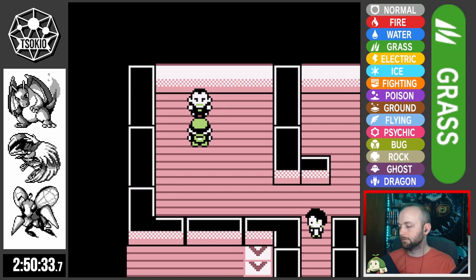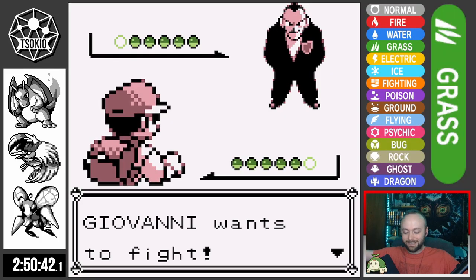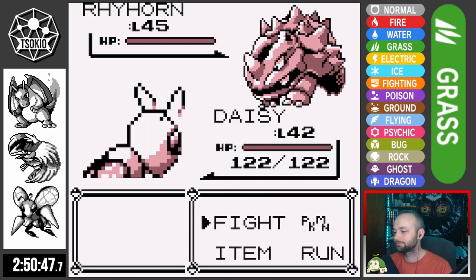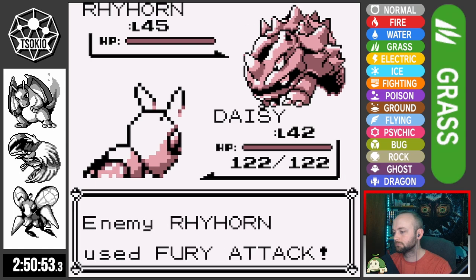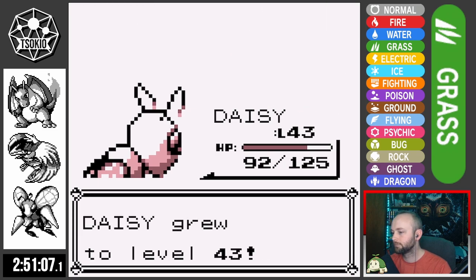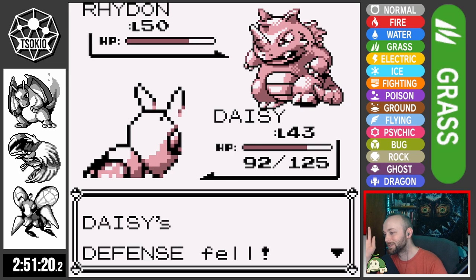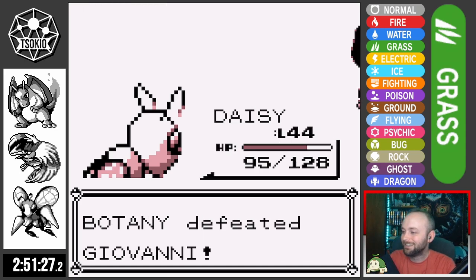Now with actually all the trainers defeated in Viridian Gym, it's time to take on Giovanni. He sends out Rhyhorn and I send out Daisy — surely Daisy strats will work this time. I set up a Swords Dance, Fury Attack misses, another Swords Dance, Tail Whip just boosts my stats more. Third Swords Dance, Giovanni uses a Guard Spec, I use Agility, Fury Attack hits doing 33 total damage, Horn Drill misses. Twin Needle two-hits Rhyhorn, one-shots Dugtrio, two-hits Nidoqueen, two-hits Nidoking, and despite an unlucky crit from Rhydon it goes for Tail Whip, and Daisy knocks out Rhydon — getting the Daisy Sweep and earning us the Earth Badge!